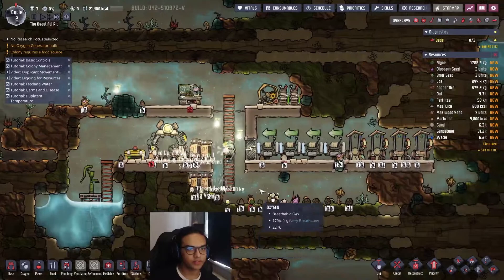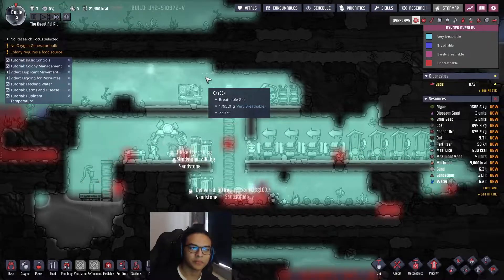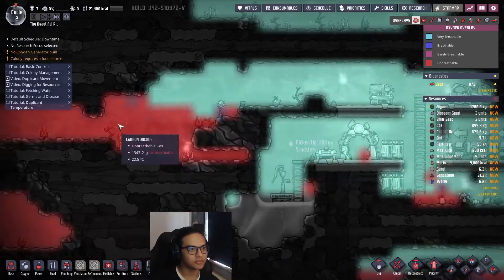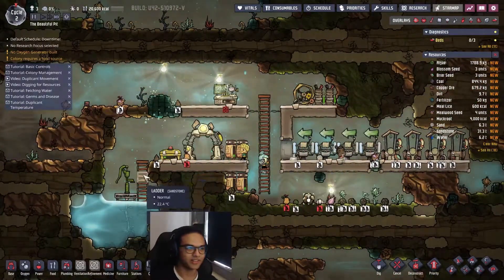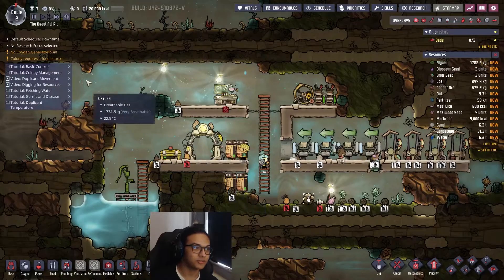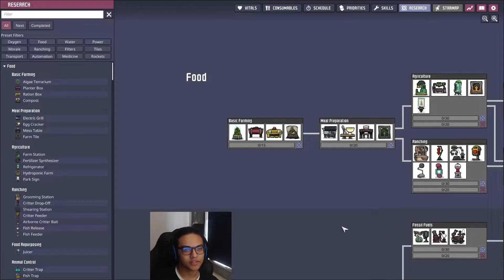We have about 1700 grams per tile of oxygen which is good. What we have to be careful of is carbon dioxide - while it always sinks below, it's still a problem if someone gets trapped in it because they will suffocate. That's why there are notifications for no oxygen generator built. It's oxygen not included after all.